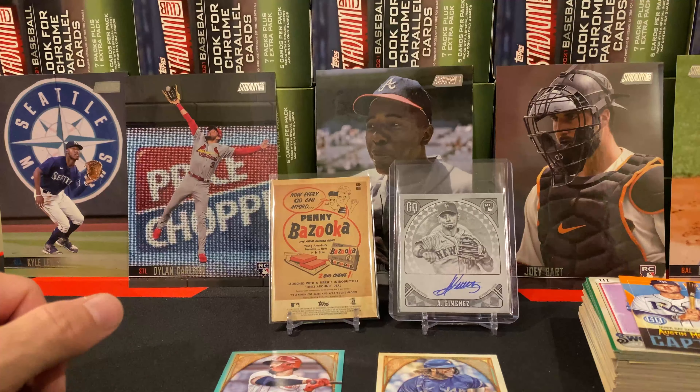Definitely different from the base — bazooka back. All right. Ian Anderson. Bueller. Austin Hayes. There's our Pache. Green. Looky here — Nick Castellanos. I think this one is called Turquoise. And this would be number 26 of 199. So definitely a numbered serial card — that's a short print.